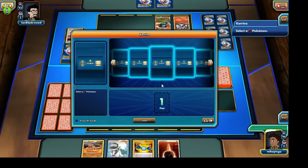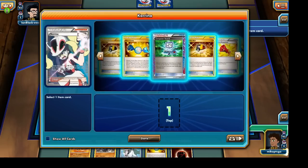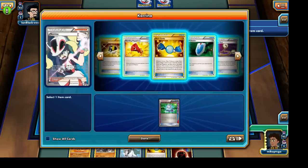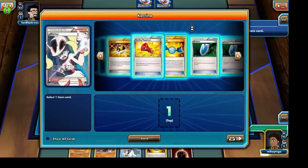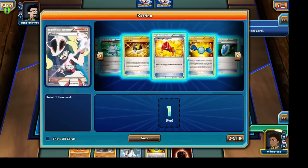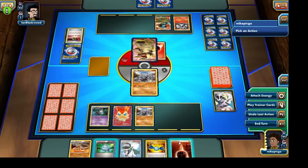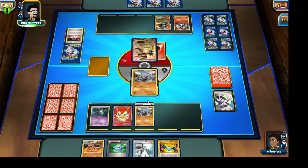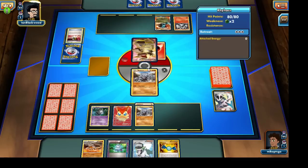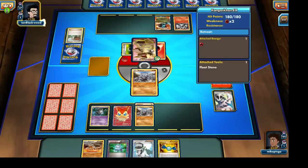I'm going to use Korrina to grab a benched Rhyhorn and a Computer Search. Let's lay down that Rhyhorn and attach a Fighting Energy to him, then end our turn. We do want to get our Rhyhorn line set up nice and early, because Kangaskhan EX is going to take double the amount of damage due to the Fighting weakness. I'm thinking our opponent's Kangaskhan EX may actually retreat and bring out one of his benched Pokemon.